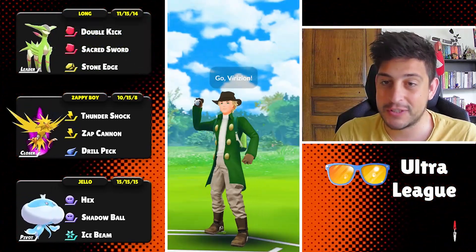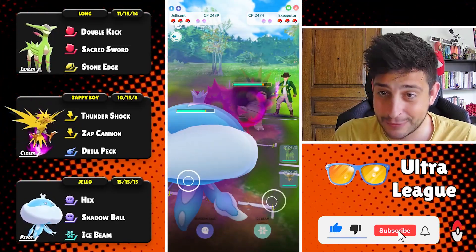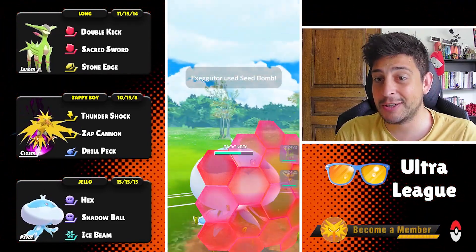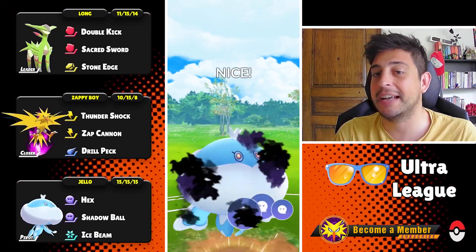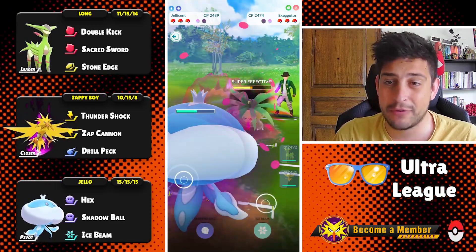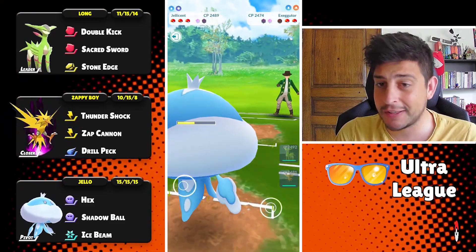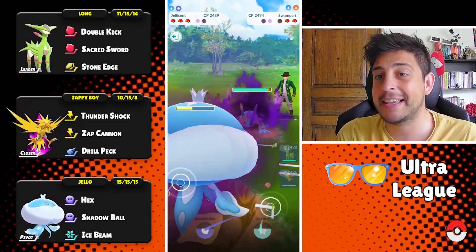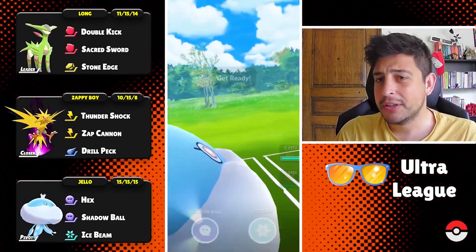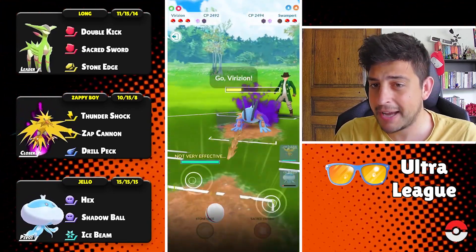Because Virizion against Exeggutor did horribly, we have to get out of there — we have nothing to throw at this Pokemon and they deal super effective damage with their high attack stat. Exeggutor is pretty tricky, however we still have Shadow Ball here and you do not need Ice Beam at all — Ice Beam is only for Pidgeots, I think, but I was hoping to see more Pidgeots and did not. Shadow Ball connects and takes out the Exeggutor. At the back they have a Swampert going immediately for Hydro Cannon — I can survive this and still reach my Shadow Ball. If they block we might be in deep trouble, but they end up taking it.